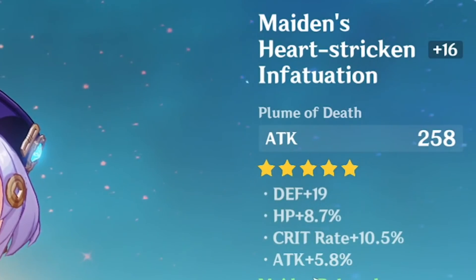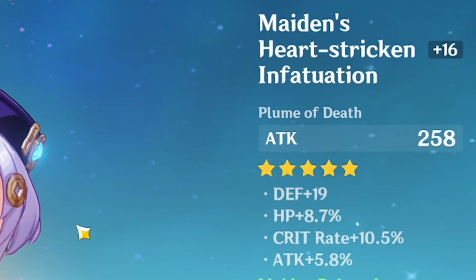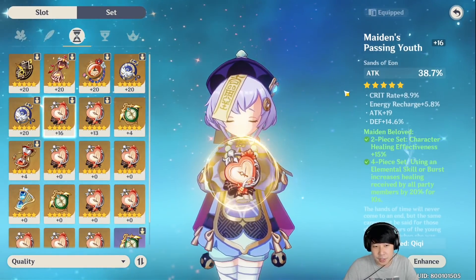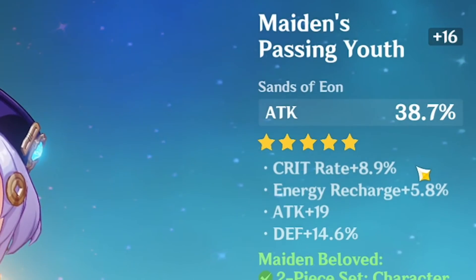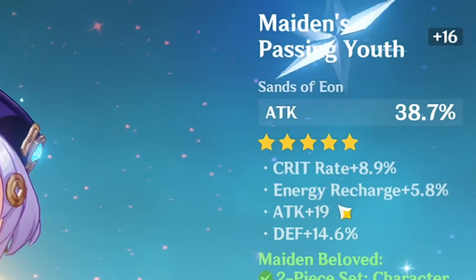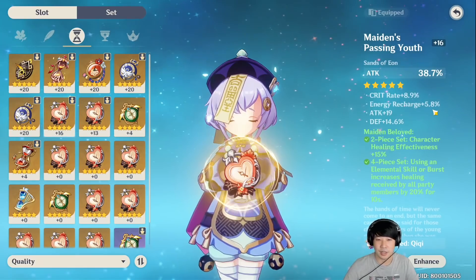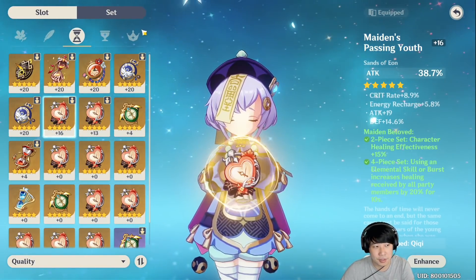The feather has 5.8% attack and 10% crit rate. It's a failed artifact, but at least it gives attack. For the Sands of Eon, it is best if you have the one with attack as the main stat. I tried to give her more attack, but I got crit rate and energy recharge. I couldn't find better substats, so I thought — why not give her crit rate and crit damage where I can?